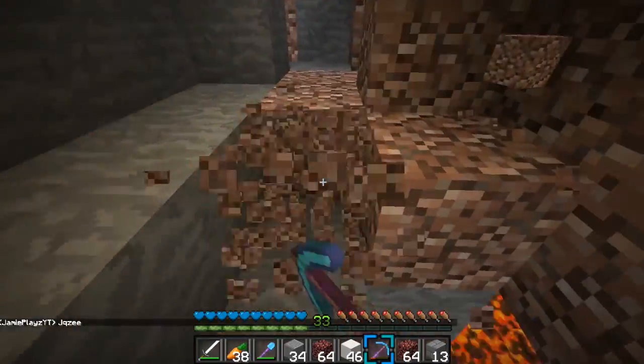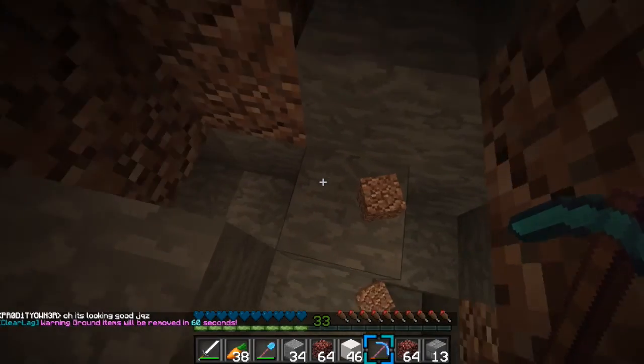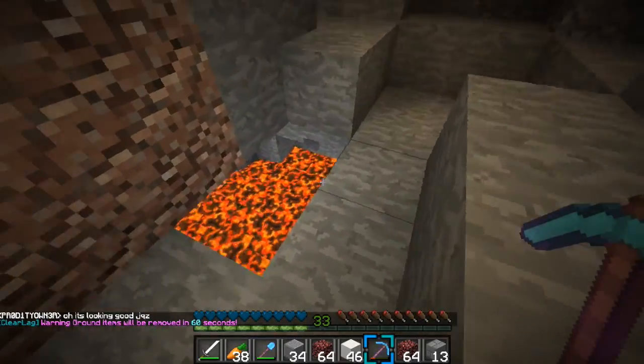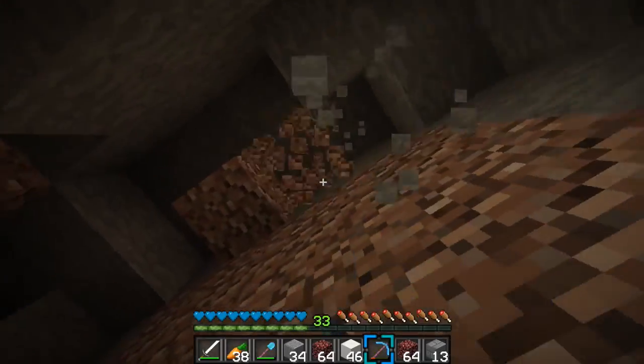I'm just losing some granite here — I don't like that at all. I don't like losing stuff — I'm a winner, a born winner, I can't go losing things. What should I get rid of? Mushroom — I don't need you. Get out of my life, mushroom. Seriously, this mushroom thinks it owns the place? Nah — this mushroom is getting the wreck.